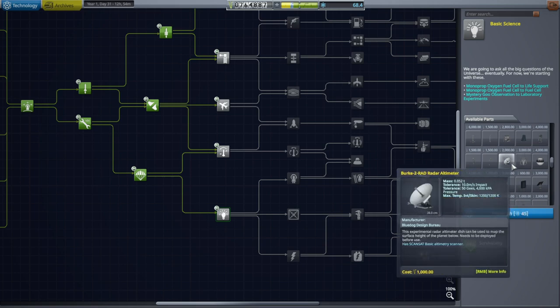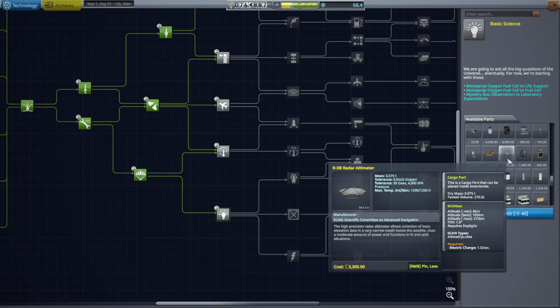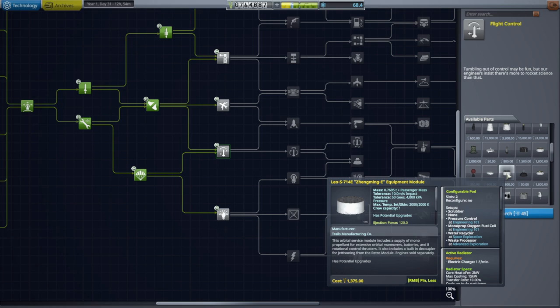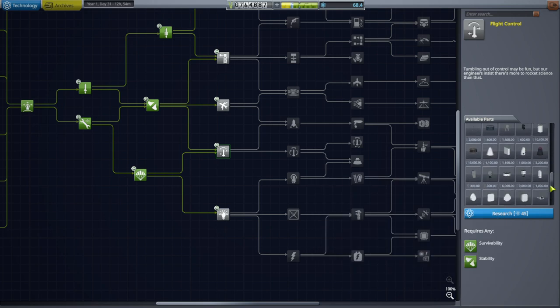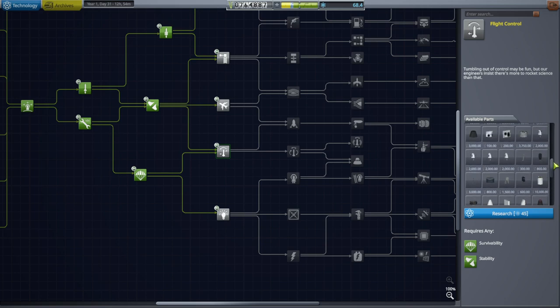Looking through the parts — that's a radar altimeter, that's a ScanSat thing. It looks like a dish but it's not the dish we need. It's been a long time since I used ScanSat so there's a lot of ScanSat stuff here. I think maybe the easiest thing to do is just to upgrade the tracking station and that will give us our level two comms, which might be good enough. But it would be nice to have a really solid relay dish.